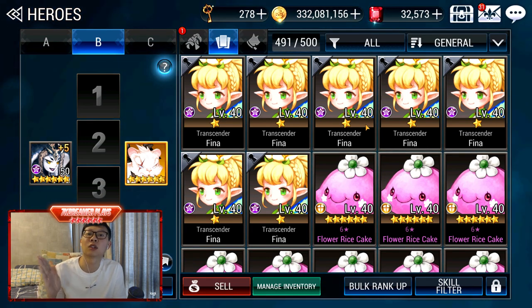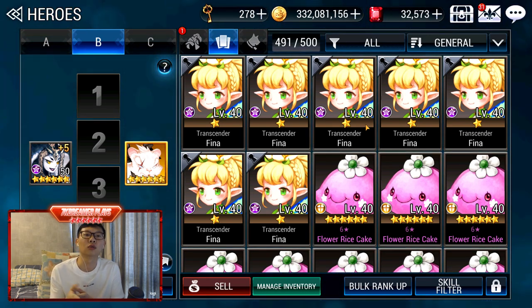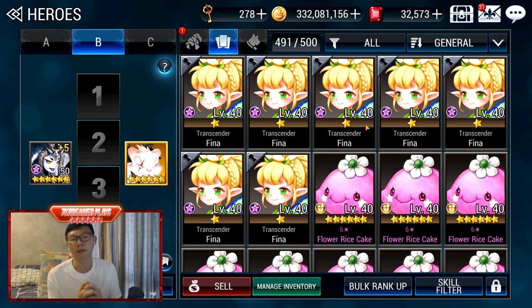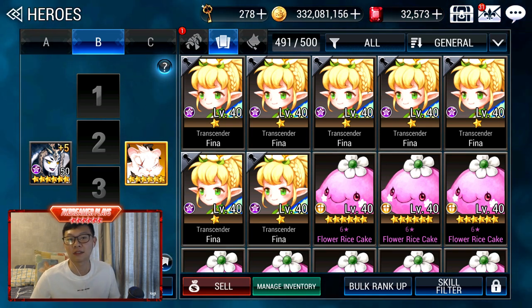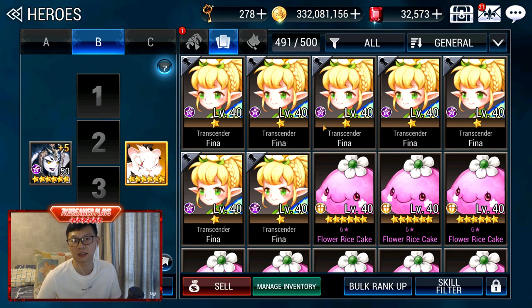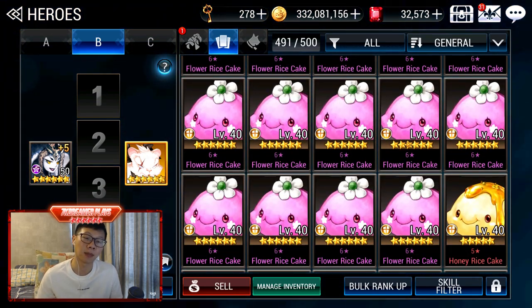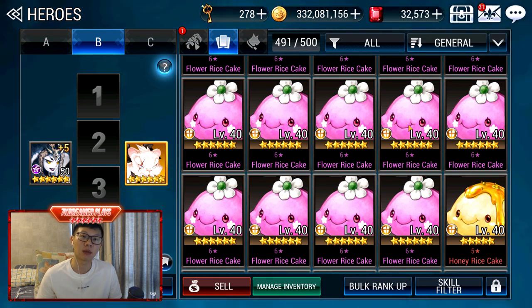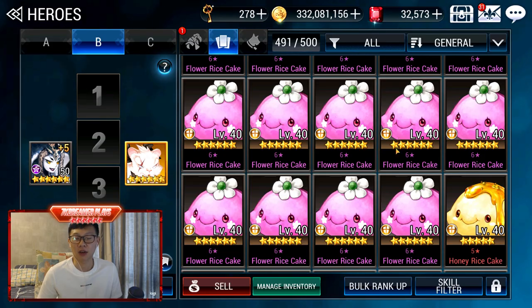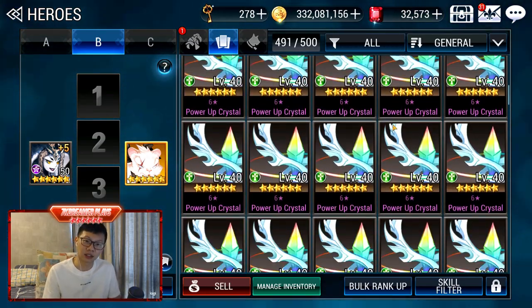Basically the top 50 Normal Heroes you should build — check that video if you're not sure. Fina can only be used for Normal Heroes so should only be used first for the important ones. I have a lot of Rice Cakes which I'll probably use for Mythical Power Up, because I don't really need Rice Cakes for regular Power Up. I also have a lot of 6-star Crystals.